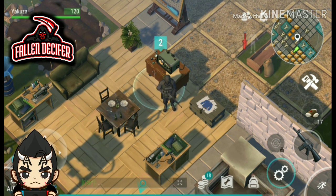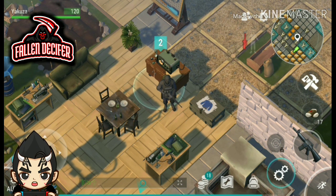Hello everyone, NDC4 here, and today we are going to check out the bunker code of Last Day on Earth: Survival, game version 1.11.9 of 31st March 2019. So without any further ado, let's go and check out the bunker code for today.